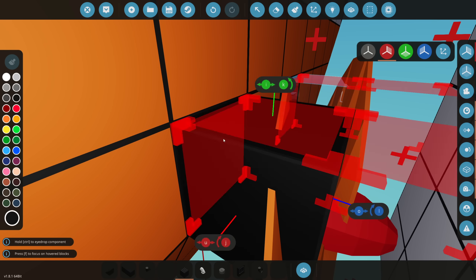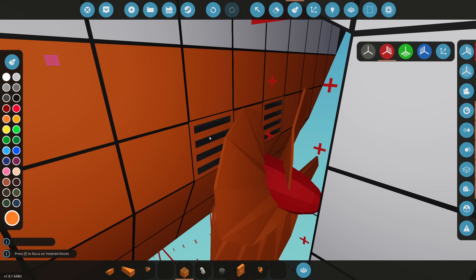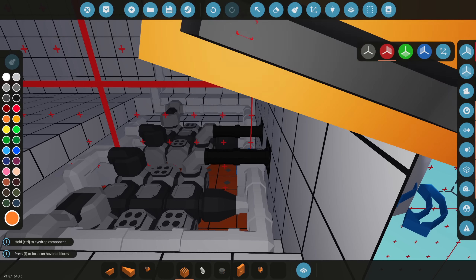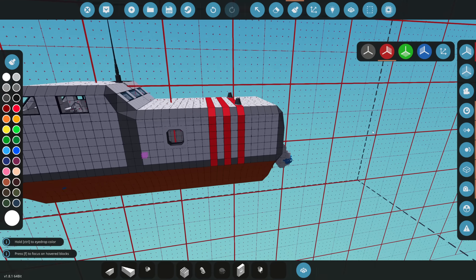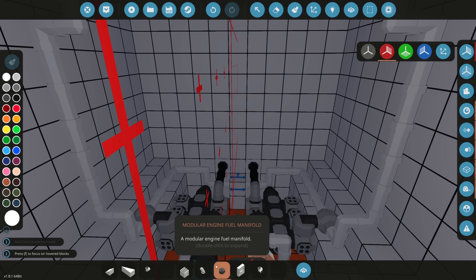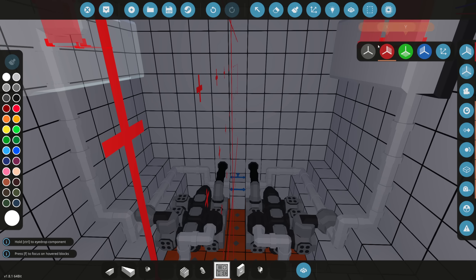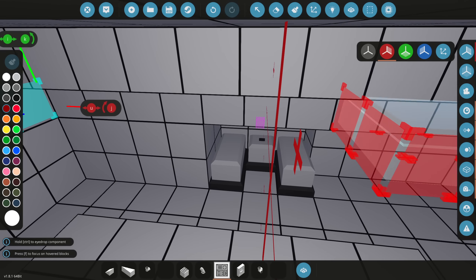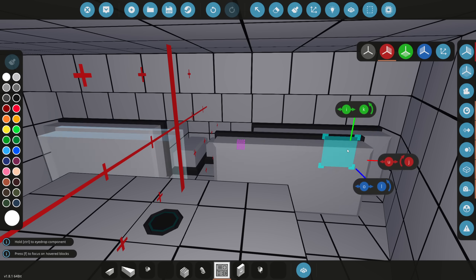We can put a port there, so the exhaust goes right behind the propellers. This is not an eco-friendly boat — exhaust is going straight into the ocean, sorry. It looks way better behind the boat when driving rather than sticking up in the air. Now let's grab a microcontroller — the ZE engine controller — and place two separate ones in the computer bay up here.